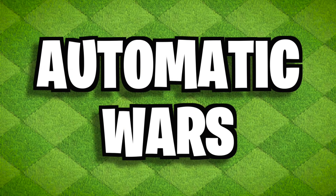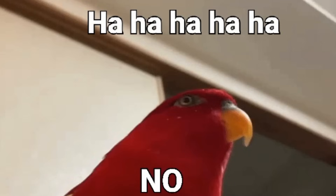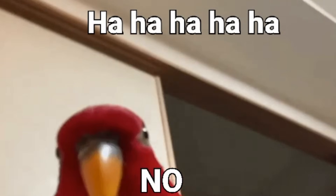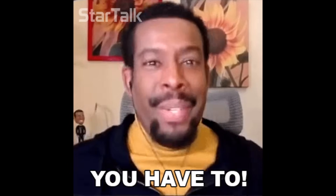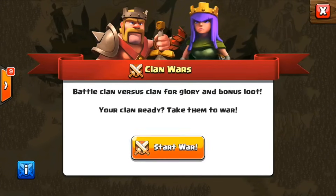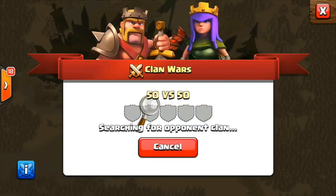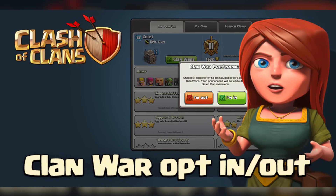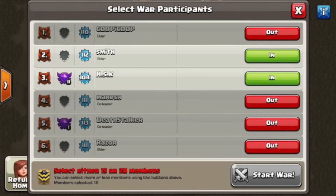Automatic Wars. Today we have the luxury of opting out or choosing who will be in the war, but it wasn't always like this. Clan Wars used to be mandatory for everyone, whether you wanted to or not. If the clan had 50 members and you searched for a war, all 50 members would be in that war. It wasn't until about a year later, after Clan Wars was added, that you could choose your preference and leaders could select members. Crazy times.